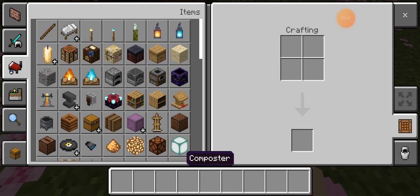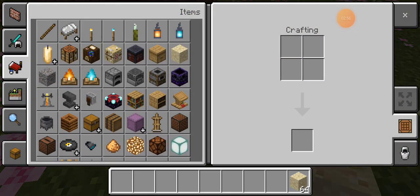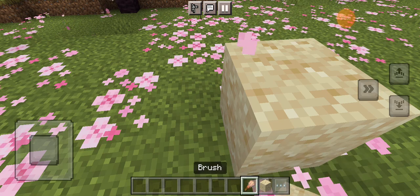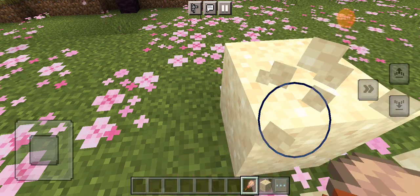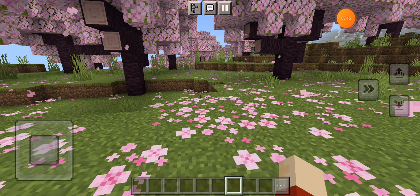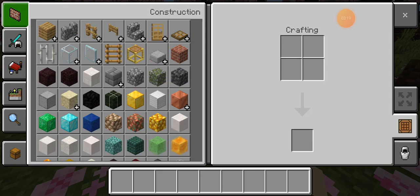The bamboo stuff is cool and all, but more importantly — wait, is that suspicious sand? I need to see this. Suspicious sand, and what's it called? The brush. I'm going to try it. Let's see what's in here. Nothing appears to have actually come out of it, which is a shame, but I'm going to have a look at a few more things.